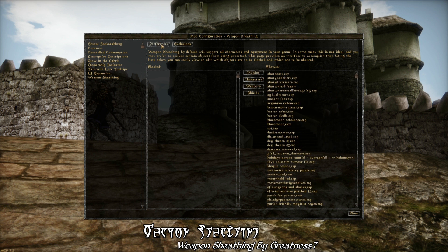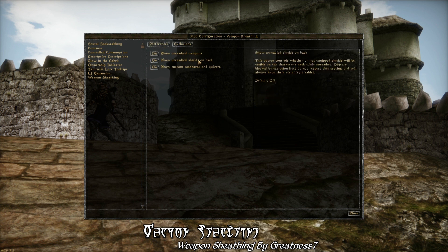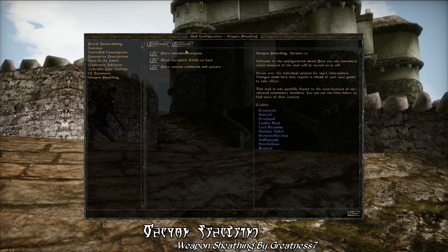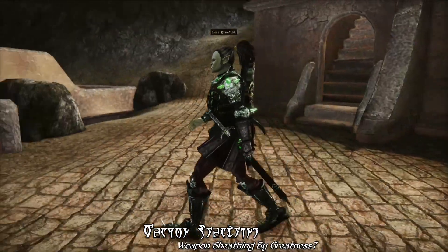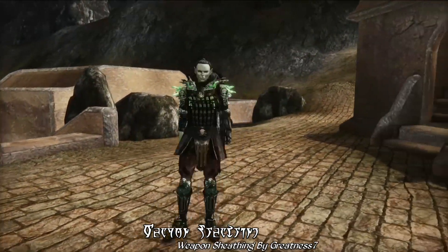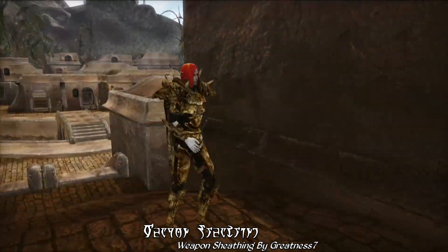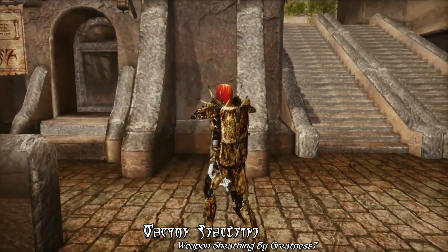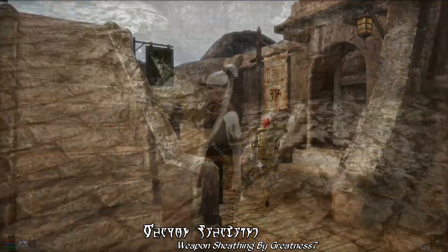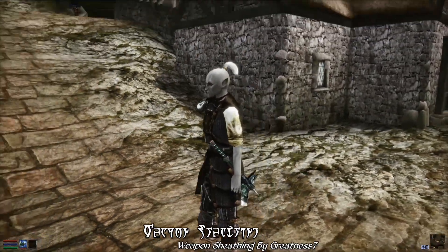You can even do this for individual weapons, as there's an option to filter out any specific weapon in the game, including weapons from mods. So theoretically, if you have a modded weapon that doesn't work well with Weapon Sheathing, you can just filter it out. Or if you don't like how, for example, spears show up on your character's back, you can filter that out too. Thanks to the advanced features of MWSE, it's all really easy to change quickly and efficiently without ever having to close out and restart the game.